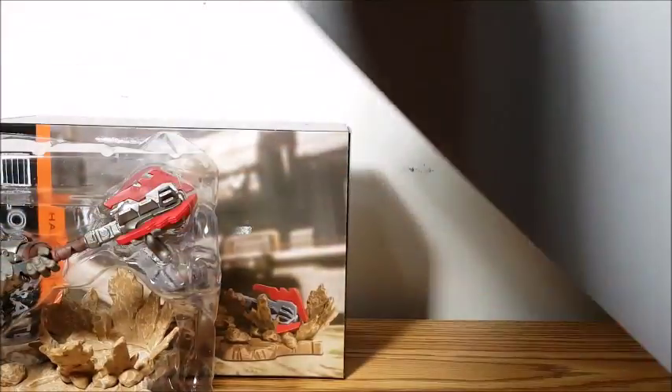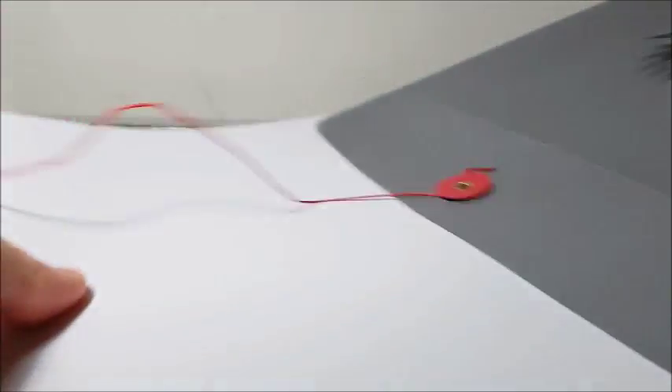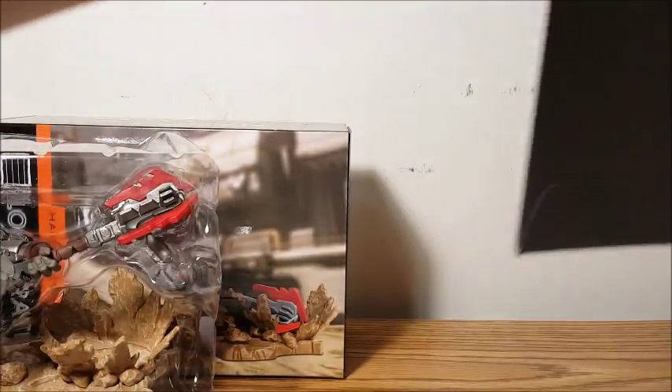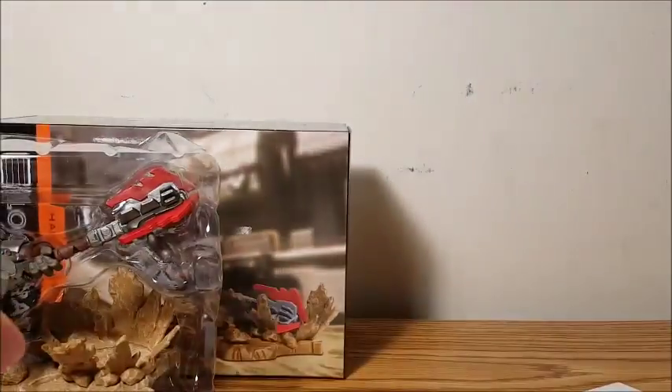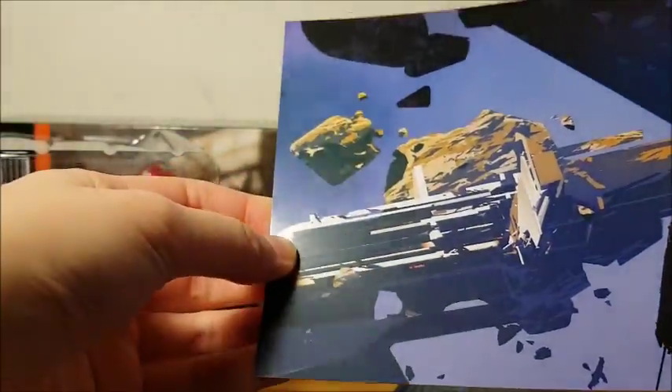So let's take a look at what is in this document. They have these top secret files in each of the boxes. Looks like there's a bunch of stuff in here this time. You get a letter — I'll leave that for later. This is three pages. You also get a postcard, or well... it's a print.